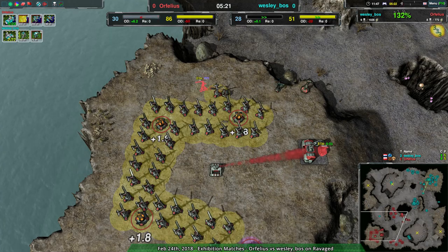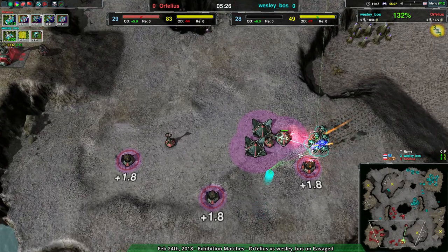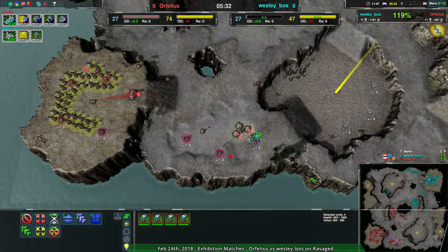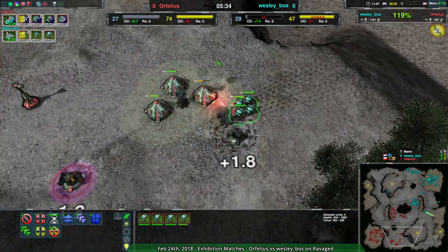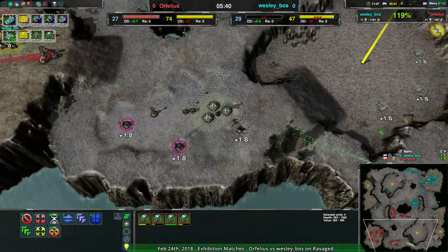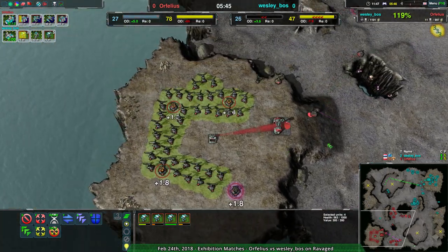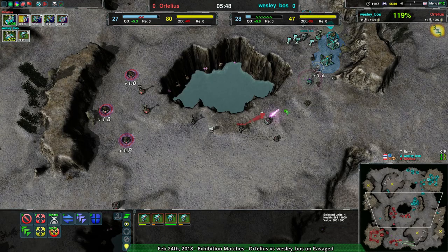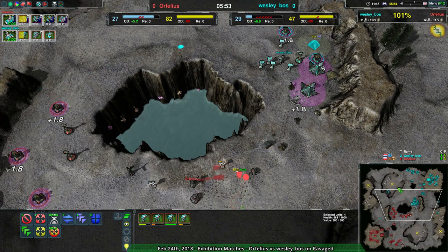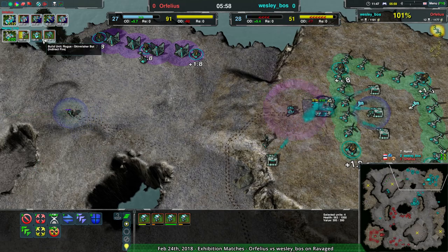Orphelius is massing up their overdrive again - I hope they build pylons. The back line from Wesley Boss with all these bandits aren't even worried about the archers, they're going around the back destroying what they can. They're not focusing on the power infrastructure - metal would be far more effective - but at least it slows down power generation. Orphelius is fine for power though; Wesley has no way of knowing this, but that is not a problem in the slightest. And there's the rogue - now we've got it.